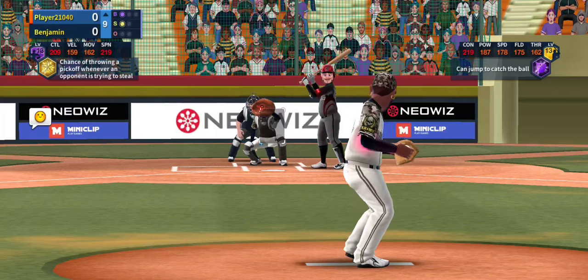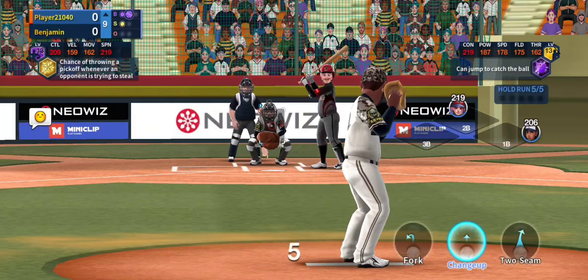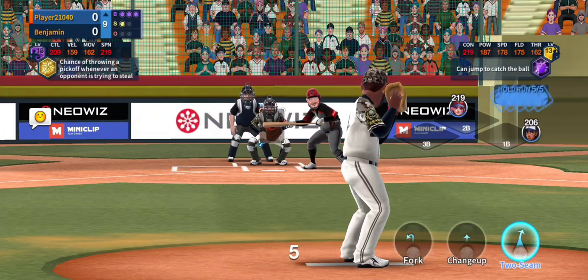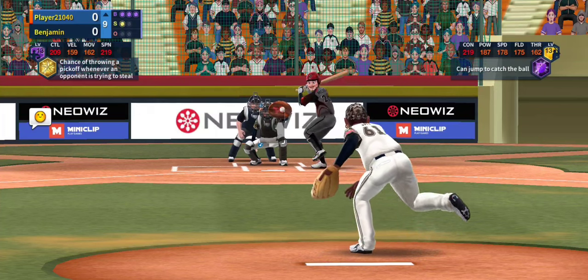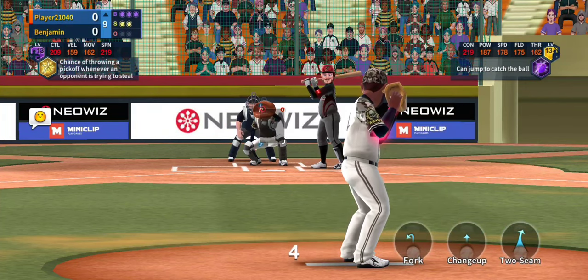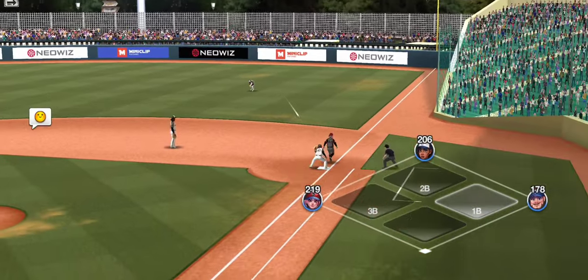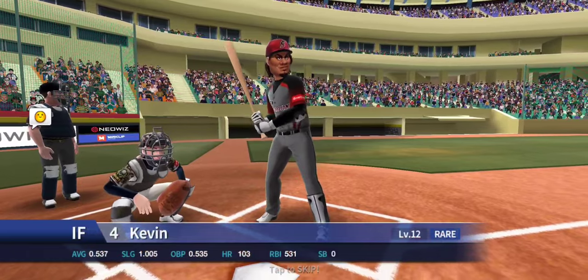One thing I like with Jay is that with that submarine delivery, you can use kind of the middle of the plate — not over the plate, but instead of just hitting the top, bottom, inside, outside corners, you can go in between. Use the edges, but in between the belt-high kind of pitches. And the one thing with this kind of deception is he's going to get ground balls. As you see, I'm getting myself quite in a jam right now — bases are loaded.